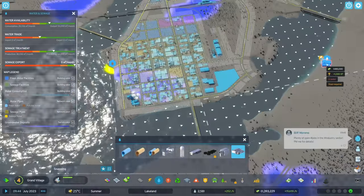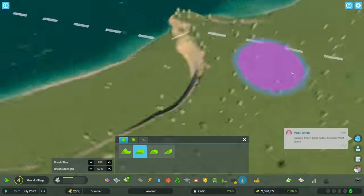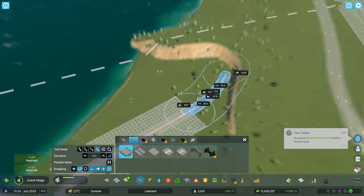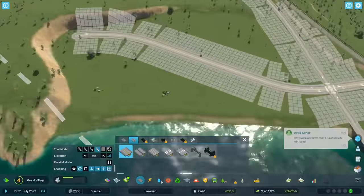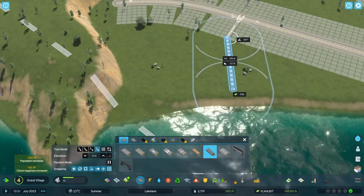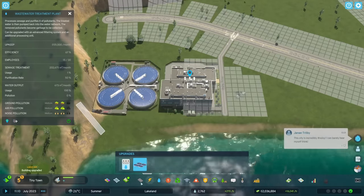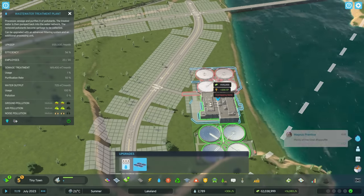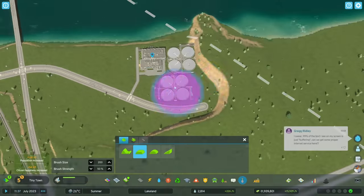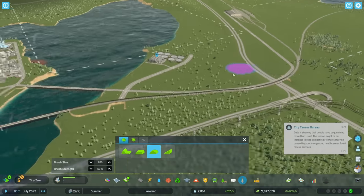Now we're moving on to the water treatment plant, which I remembered I unlocked last episode. I really don't like how that polluted water looks — I'm worried that if we don't get a permanent water treatment solution, that discoloration will persist for a long time and ruin screenshots. So I panic and decide we need a water treatment plant right now. The economics are fine — we can afford it — but it's probably not what you should prioritize if you're struggling with money. This city turns out being extremely profitable, running a profit of around $200,000 per hour.